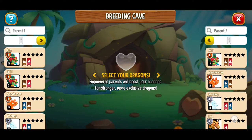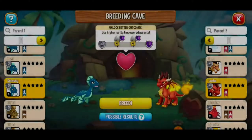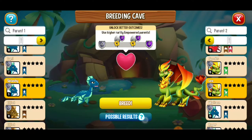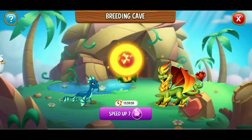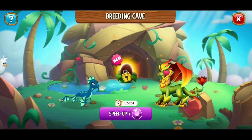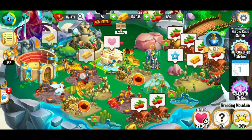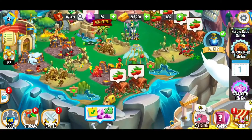Let's try breeding another dragon. You know what, I'm going to try plant and water — that sounds fun! That's what we're going to go with, great breeding opportunity. Oh, this time it's going to take 16 hours, so that's going to take a little bit longer — we'll be back tomorrow to check this out. That puts a little pause on that for now, but we still have all this gold we can collect to help us in the future.